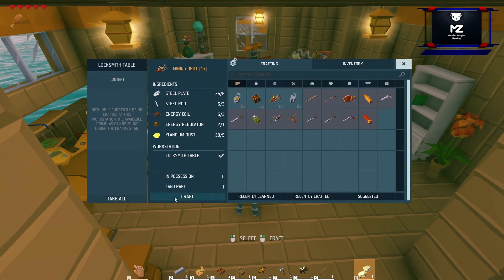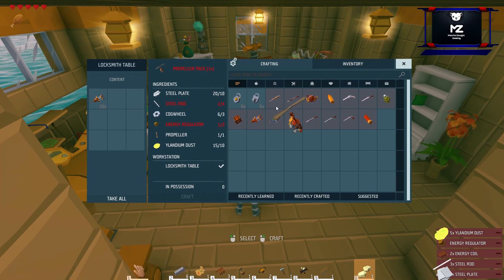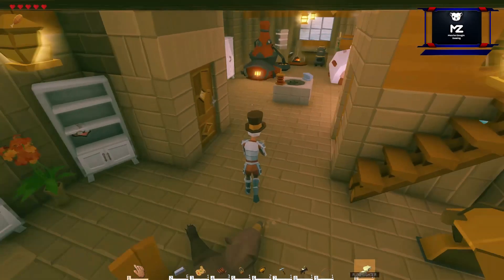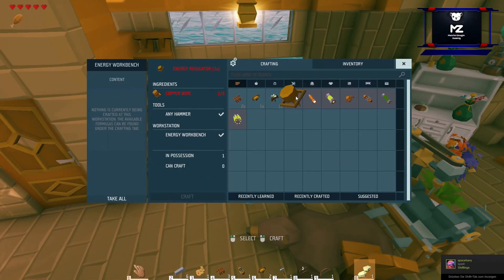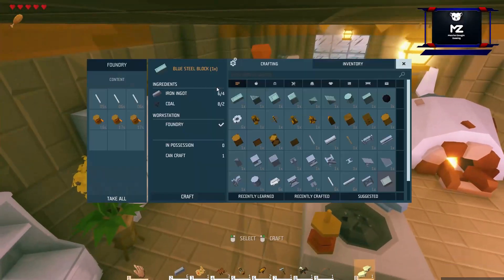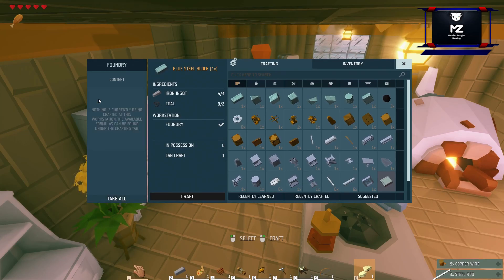Should we or should we not? I think we should do it. This is really easy now — you can see all the materials you need and you just organize them step by step. When you start day one, it takes a long time till you get there, but in the end it's not that long. I've played crafting games where it was like ages to get something — I don't know — a lighter or something. It's quite easy.